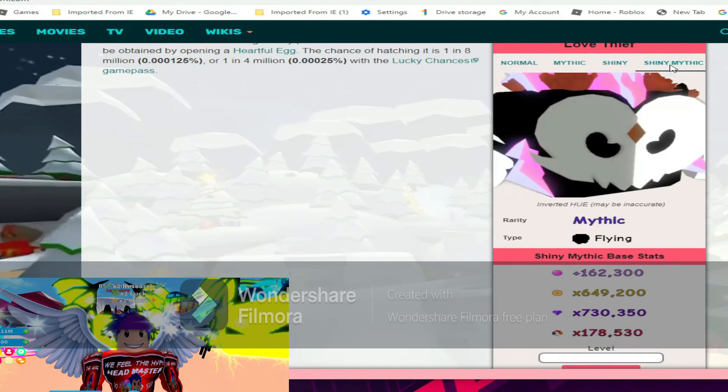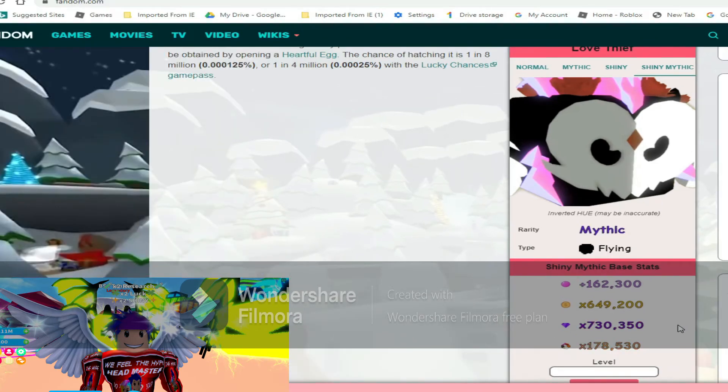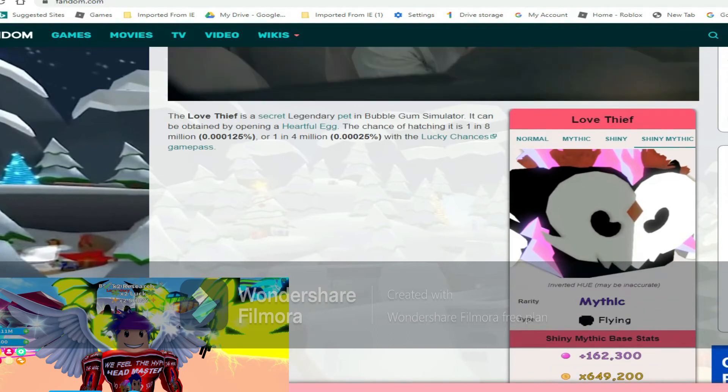And it only gets even more extreme. The shiny mythic is at 162k bubbles, 649k coins, 730k gems, and 178k world currency. Oh wee, that's extreme!